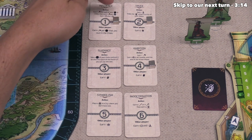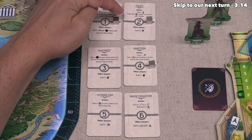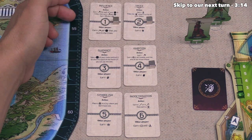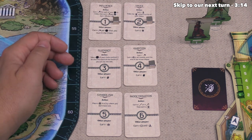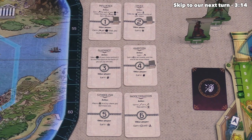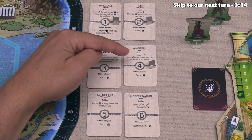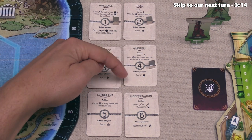Next up there is Truce, which says as an action you can earn one believer and then make an influence action in any city of your choice, even if you did not send your god to the mortal world. All other players will earn two Aegeus when that is played. The last new option is Ambition: for an action, you earn one victory point and gain three force in all combat until the end of the action phase. All other players get to draw one card from their conflict deck once this is played.